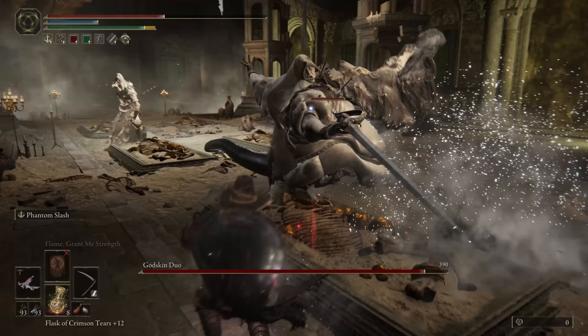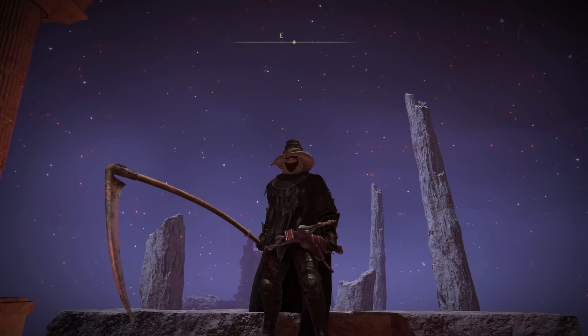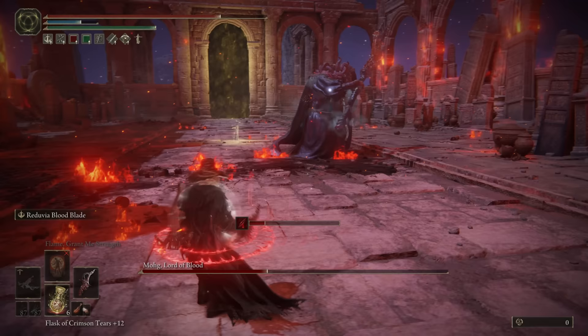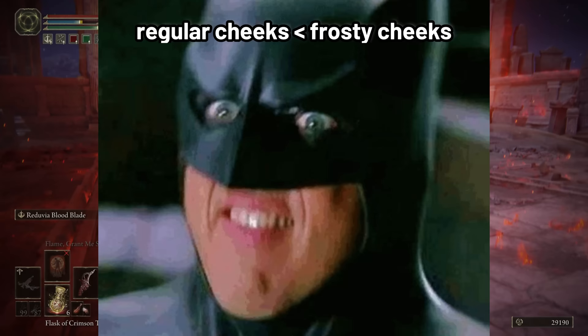Very effective, actually. Crossbows are seriously underused — perfect for an offhand ranged weapon. As a side weapon, you can whip out the Reduvia. It's pretty Bloodborne-esque, looking nasty. Plus it's got that mean weapon art, adding even more bleed effect. So now we have plenty of Bloodloss combined with extra damage from inflicting Frost. We clap in frosty cheeks.